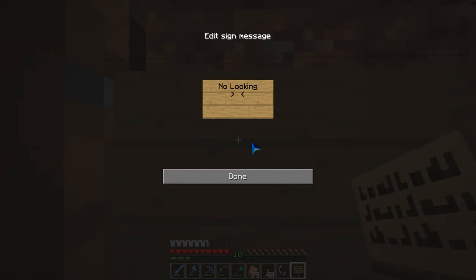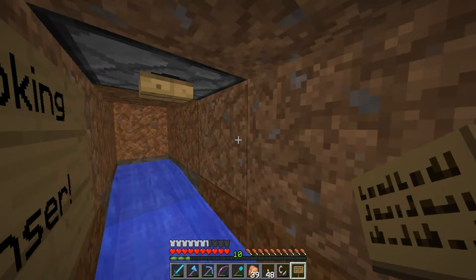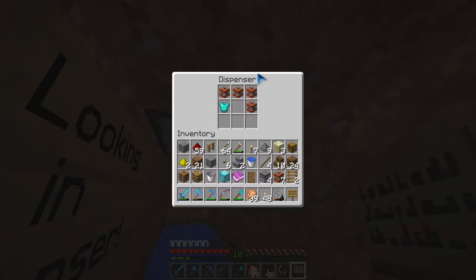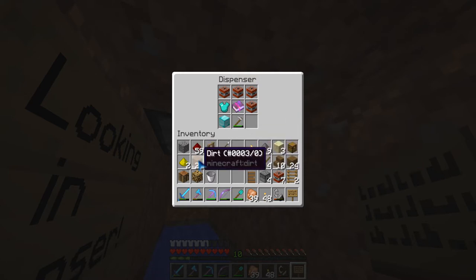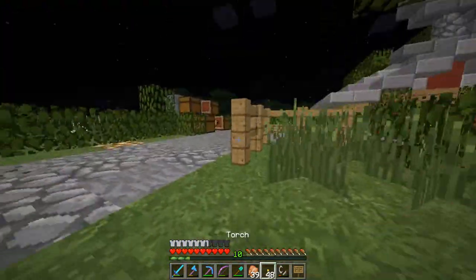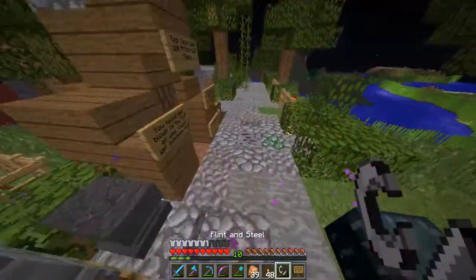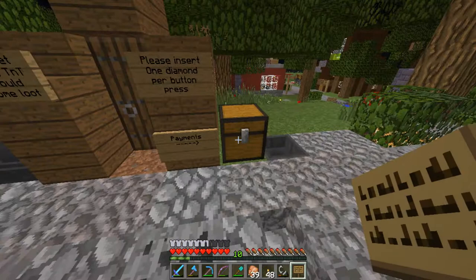I put a sign that says 'No looking' and 'No looking in dispenser,' right next to the nether portal so that's the first thing they see. I tossed some items in — let's give them a hoe and a bunch of dirt. Well, that's it for this luck shack. I might put more of these around spawn, and I'm going to put some signs inside saying what you do. See you in the next clip.